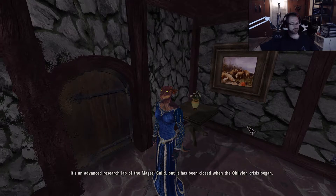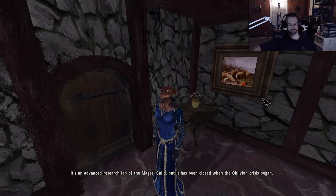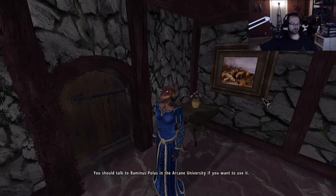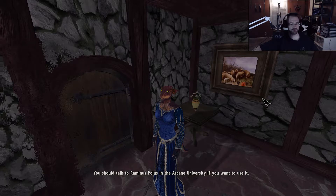Drago Watch is an advanced research lab. The Mages Guild has been closed since the Oblivion Crisis began, which it hasn't yet. You should talk to Rominis Polis at the Arcane University if you want to use it.